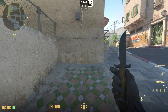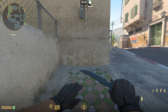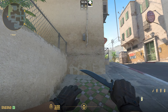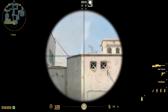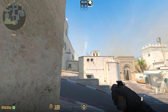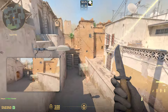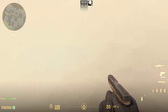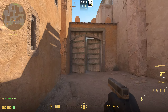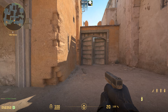The first one is a really simple all-spawn smoke that smokes off on top of Xbox and allows you to take short control and make mid control very easy. To throw it, just come in the middle of this wall right under these wires, aim at this edge right here, and jump throw. It lands really fast on top of Xbox and gives you perfect smoke down towards mid, so any player towards mid can't see anything — giving you a free early mid control.